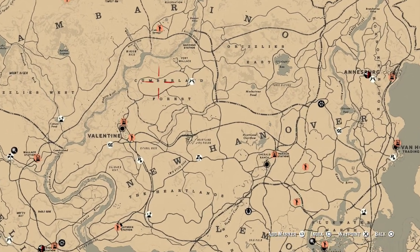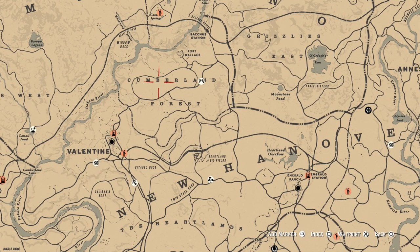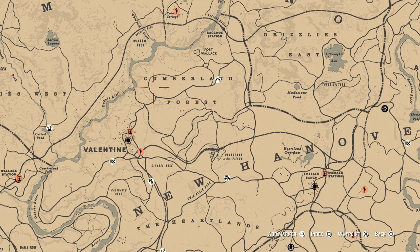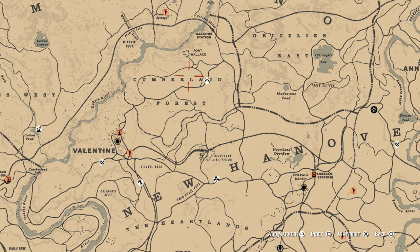My favorite area to farm Timberwolves is going to be in the Cumberland Forest. Come up here at nighttime and ride this circle — just ride around where it says Cumberland. There's a big circle on the map that kind of looks like a peanut. Just ride this road around and around. I have never had a time where I've been up here at night where I didn't get Timberwolves. I may have a few Grey Wolves spawn from time to time, but once I get rid of them, I always have good luck finding Timberwolves right here. There has never been a time I've been up here at night that I have not got a Timberwolf spawn at some point.